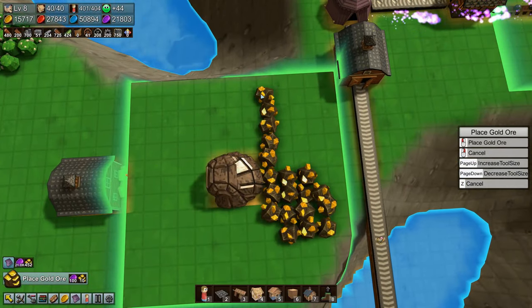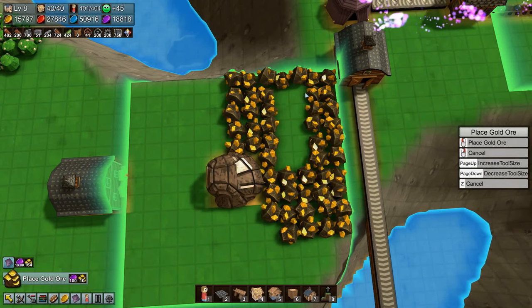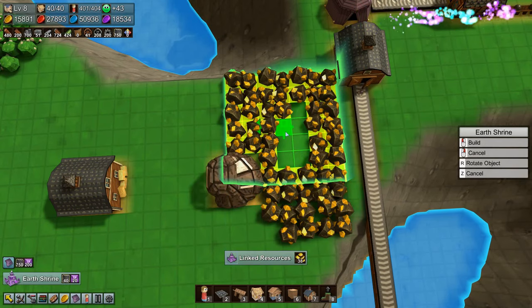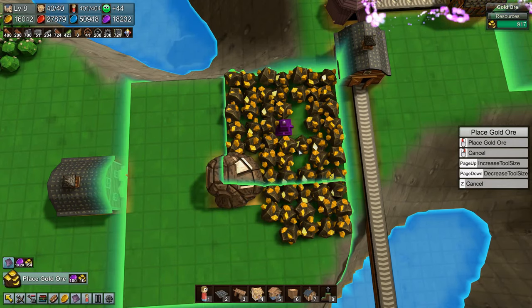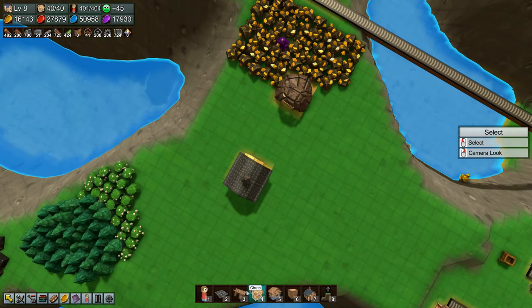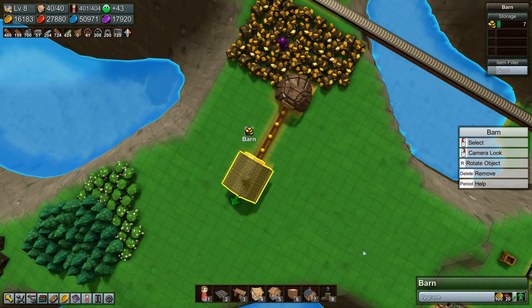A hundred purple coins to put down gold ore — Jesus, let's not mess this up then. That's expensive. I want a shrine — earth shrine — I want it right there. And then we can just copy this and stick it there, because we of course want to be able to replenish these. The gold ore will come out into this. So there's gold ore being produced — then we need an enchanter.